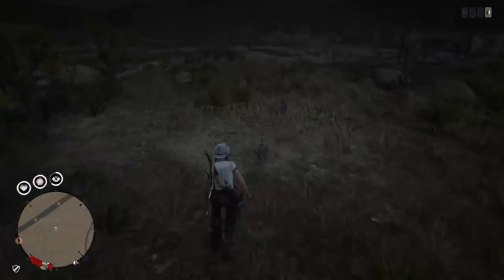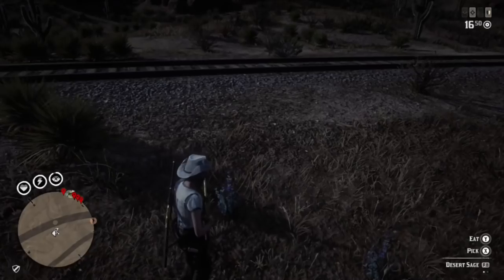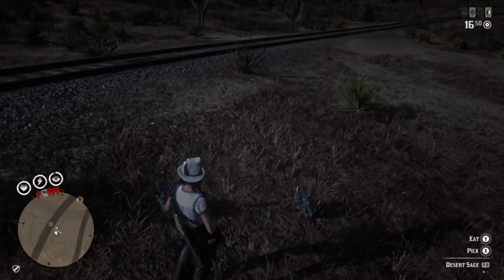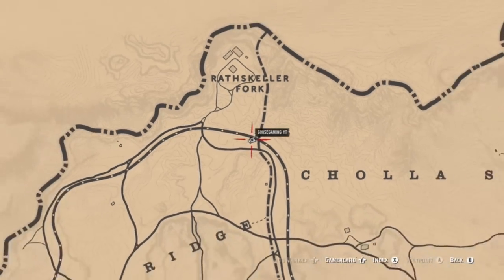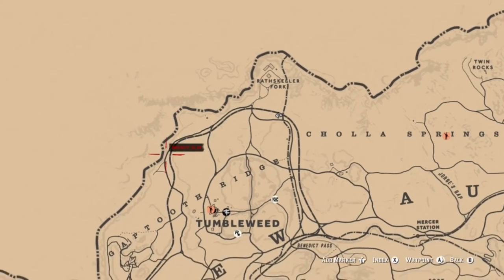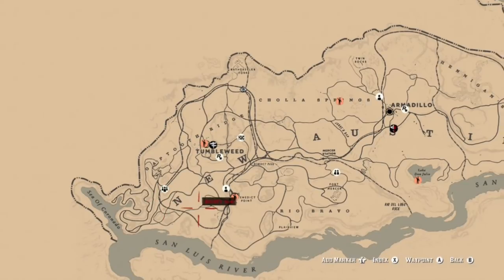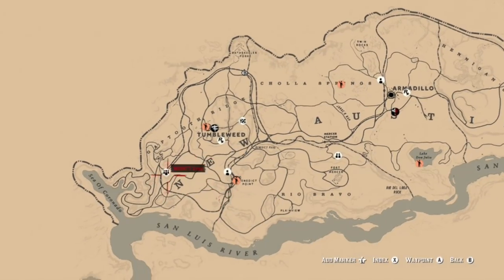At this location here you're gonna find a total of five desert sage plants. In the very beginning of the clip there were three, and then there are two at this location, so between that spot and where I am now you should be able to find five. There are a couple more locations I'm going to highlight. You can find these very commonly along the train tracks and then down to the south in between Gap Tooth Ridge and Solomon's Folly.